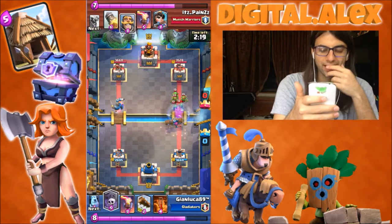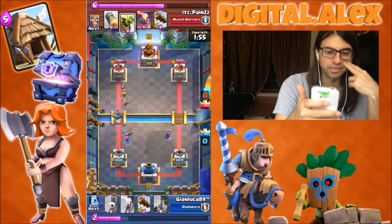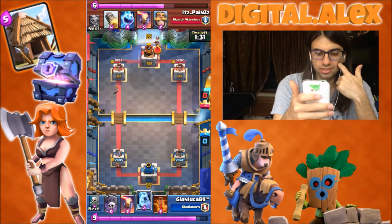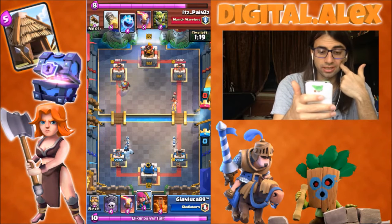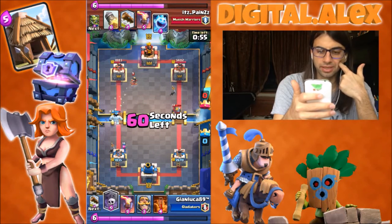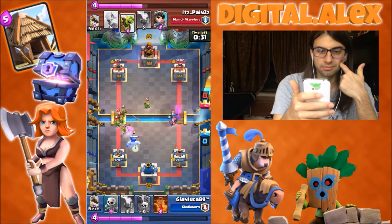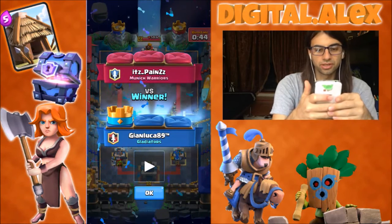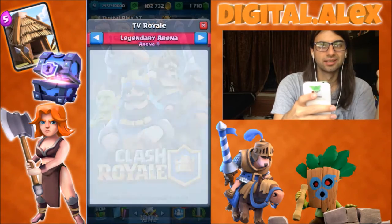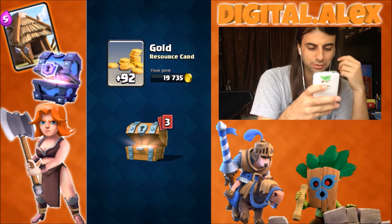So he went with the Princess in the back. Playing Princess in the back, it's safe if they have a Minion Horde, but you really want to chip with it. Looks like he's going against a Graveyard deck. And he's not playing his cards right. Yeah, he's gonna lose. It's Paints — I don't think he's gonna make it. Oh man, he was very close. He played his deck a little bit wrong. You don't tank a Goblin Gang with the Knight.